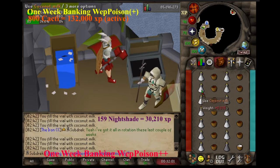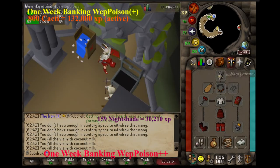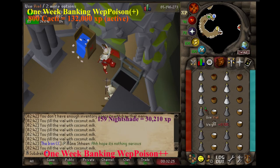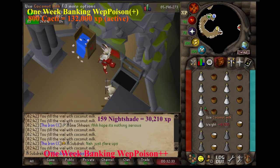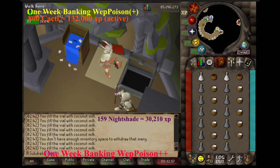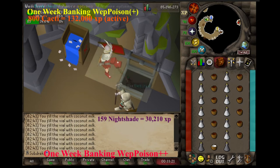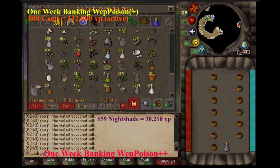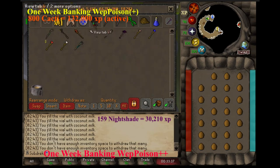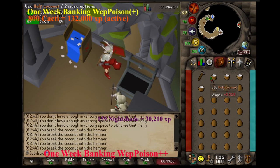Just a week of getting cacti and I banked about 132,000 worth of experience in cacti. However, you need to take into account the fact that red spider eggs is the second ingredient, and those are not as AFK to get — not really AFK to get at all, nor are they nearly as fast or used for only one thing.